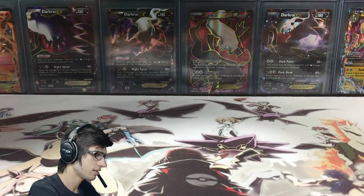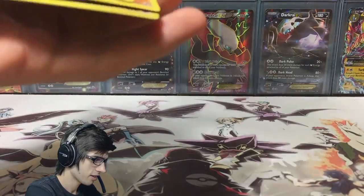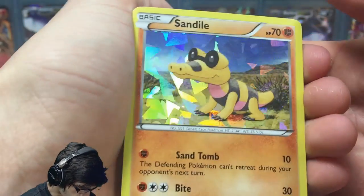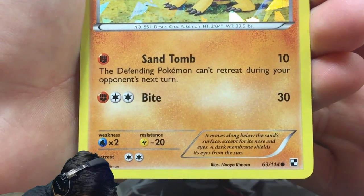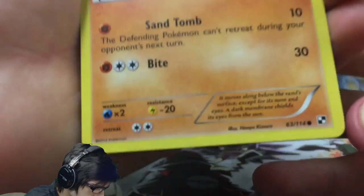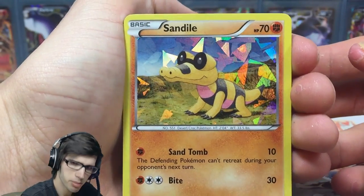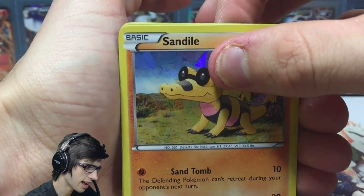Let's go through these in their evolution chains. We've got the Shadow Holo Promo Sandile — it's got 70 HP with Sand Tomb and Bite. Not bad. I think that was from Black and White Base — be sure to let me know in the comments if I'm wrong about that.